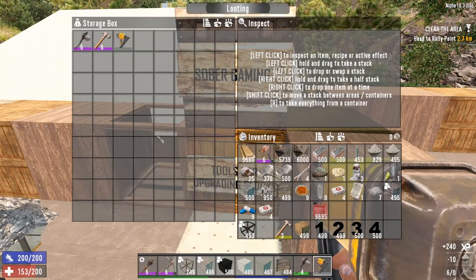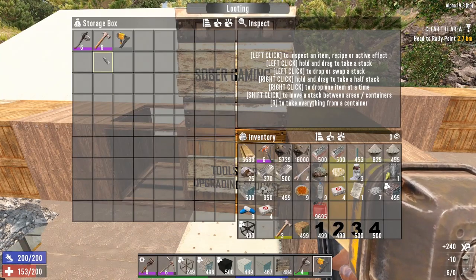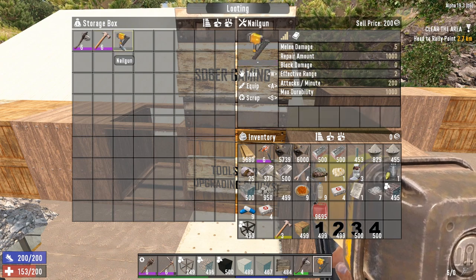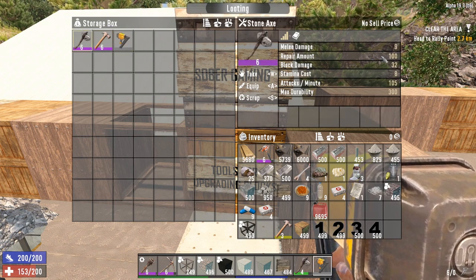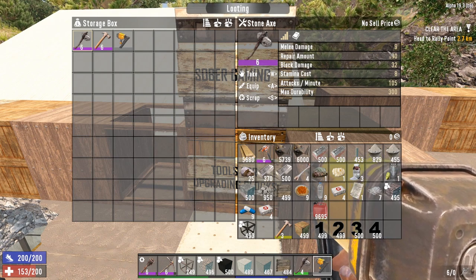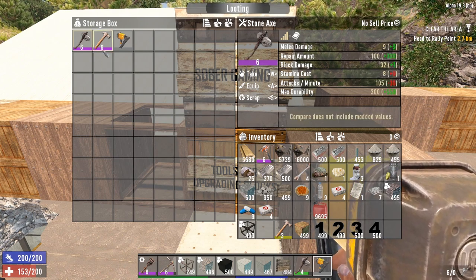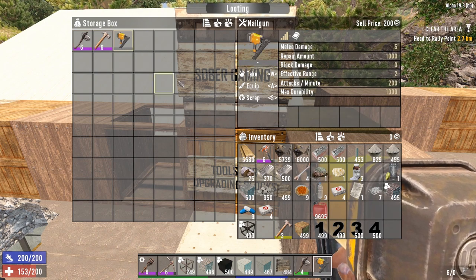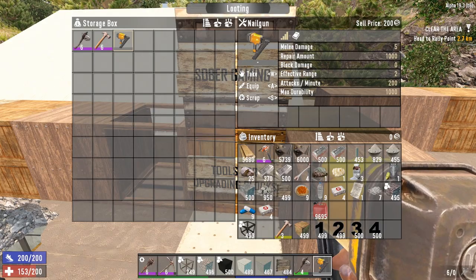Let's start with tools. There are three tools you can use to upgrade and repair any block in the game: stone axe, claw hammer, and nail gun. The stone axe is the basic one and the worst, since it will take longer to upgrade or repair blocks than the claw hammer or nail gun. The claw hammer is the next best thing, and finally the best tool for upgrading and repairing is the nail gun.